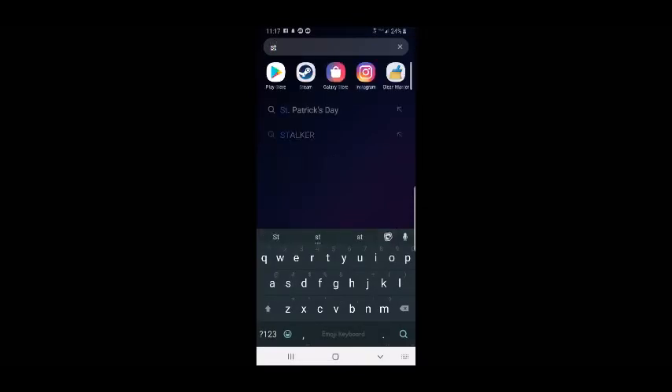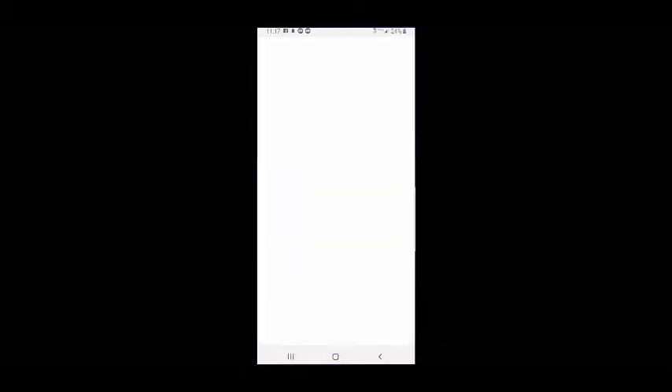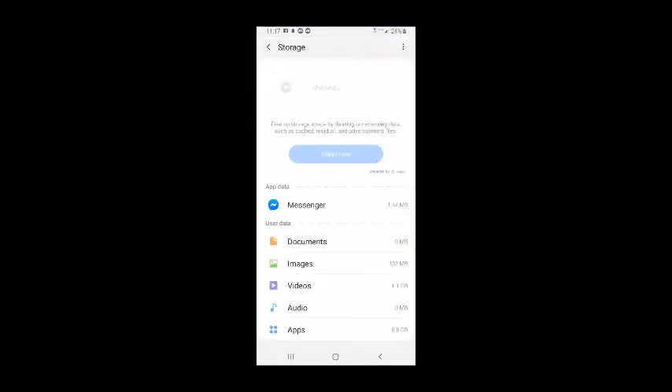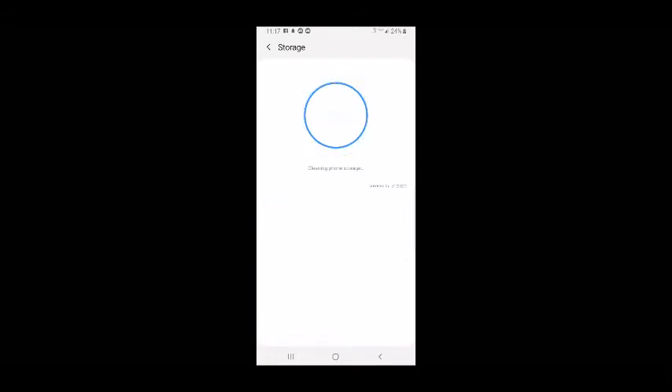After that, I usually just double check it. Go to your settings and type in storage. Go to storage, click under device care, then storage. And then just clean your storage through the storage interface on your actual settings — just to double check, because may as well if you're cleaning it with an app, then just clean it with your phone just in case. As you can see, that app basically did it all for me because that was only 916 MB instead of gigabytes.